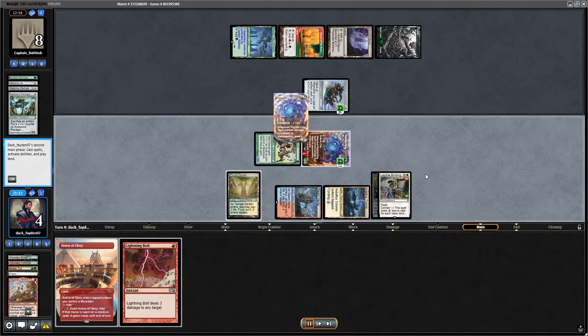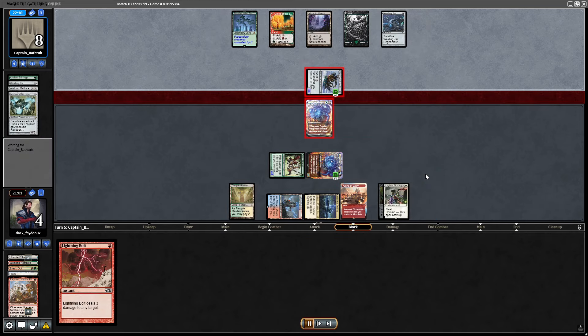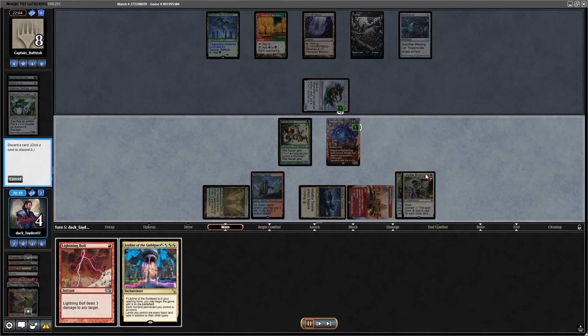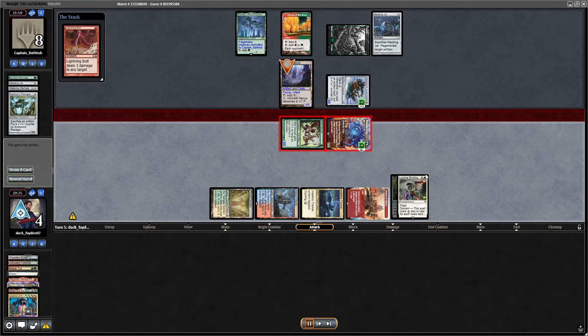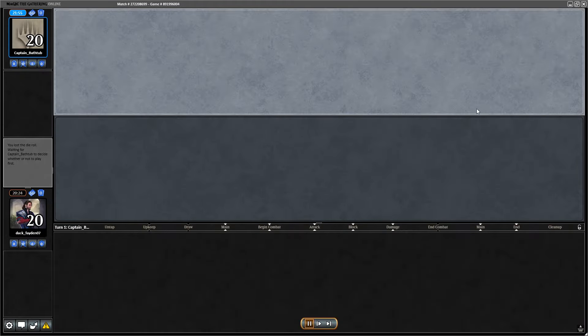Unfortunately, opponent plays Agatha's Soul Cauldron, removing my Flage immediately from the yard. If they hadn't done that I would have had Arena of Glory in hand and could escape Flage next turn. Opponent takes Ballista so they have a kill, so I have to take the Agatha's Soul Cauldron in response since Patchwork has Ward 2. I attack with both creatures, opponent puts more counters on Patchwork — it's now a 7/7 — so I have to block with Frog. I find lethal by putting Giganta to hand and swing back — a win.